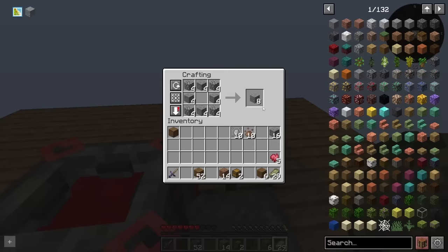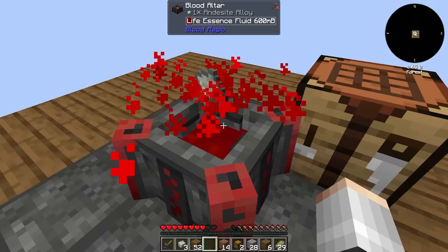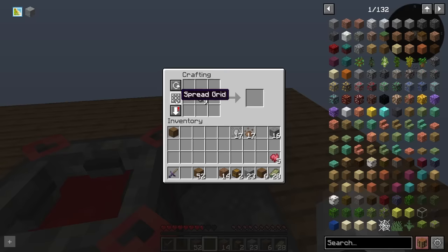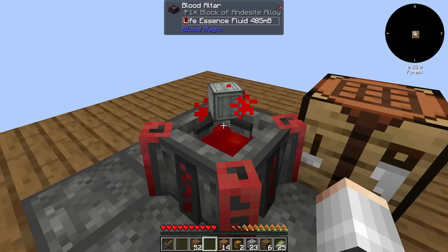Let's combine some gravel and cobblestone to make andesite, then offer that up for sacrifice - it'll convert into andesite alloy, our first step towards Create. We'll make 9 at a time since it costs us 250 life points each. LP is expensive while we have limited food. We can turn the alloy into a block and after supplying 3,250 LP to our blood altar, convert it into a block of iron.